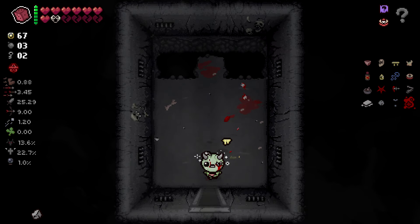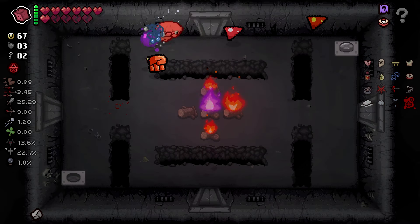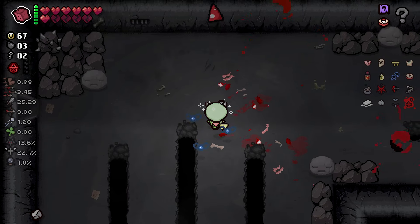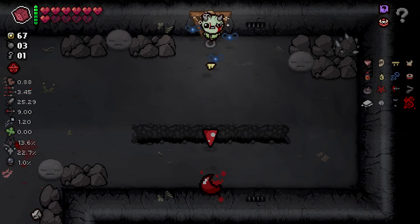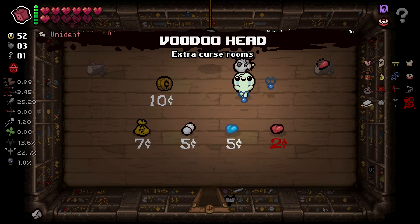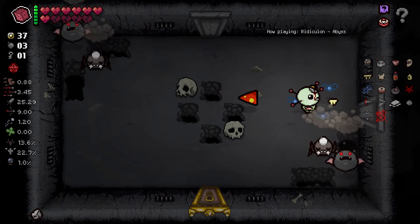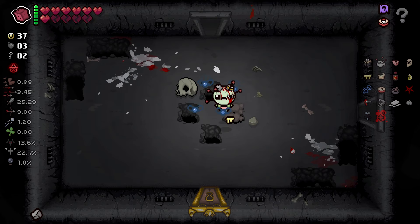Oh we got a little worm boy. D6 all charged up. Ow - no way, that's crazy! We got our shop here as well. I feel like we take Voodoo Hit but roll this - oh great, totally worth. We got our item room down here - yeah, we are doing crazy damage.